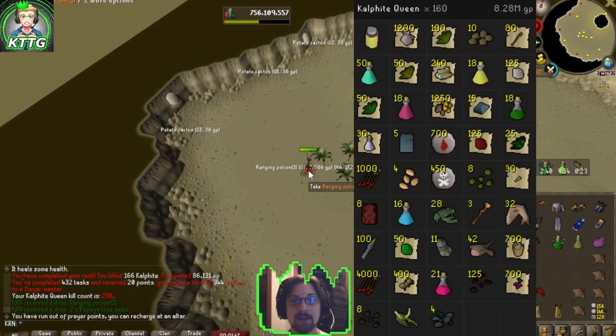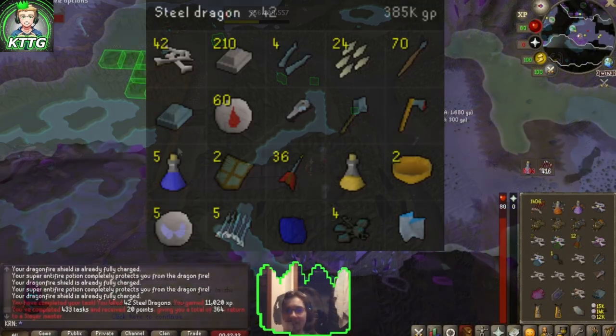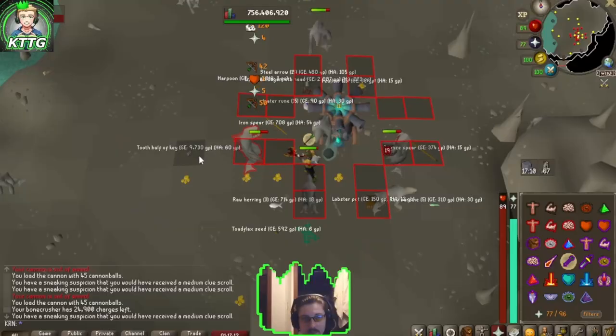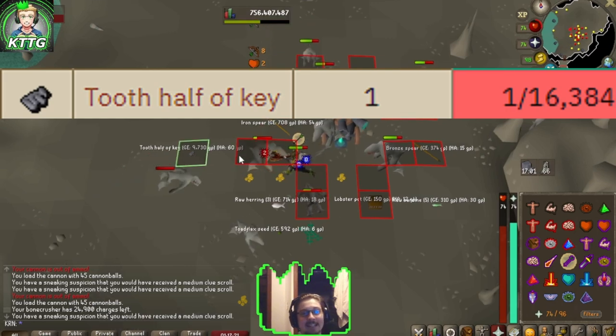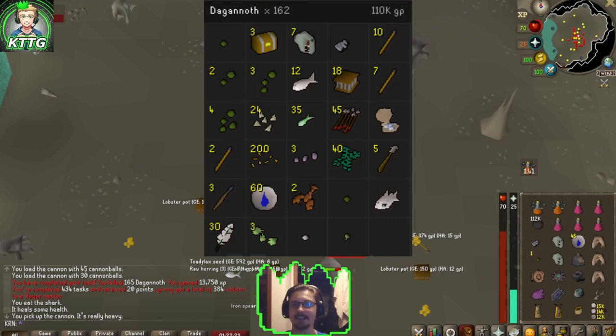There's another task complete. Back to Konar: 42 steel dragons in the Catacombs of Kourend. There's another task down. Back to 165 dagannoth in the lighthouse — some juicy XP. And one in 16,384: a tooth half key — gnarly RNG! There's another task complete.